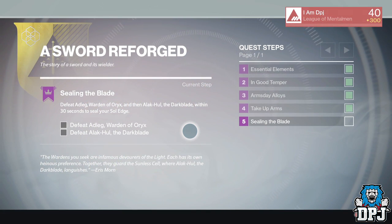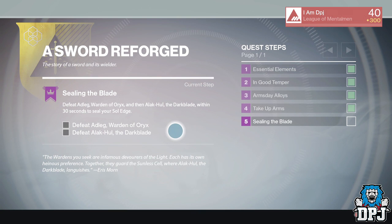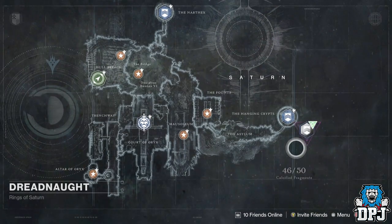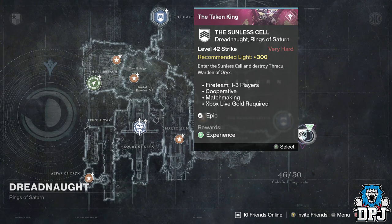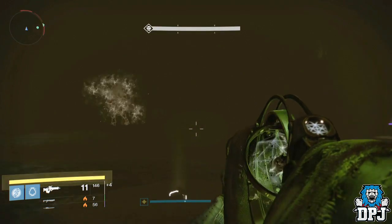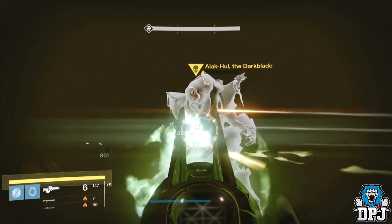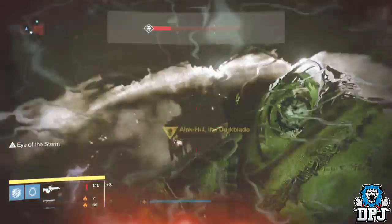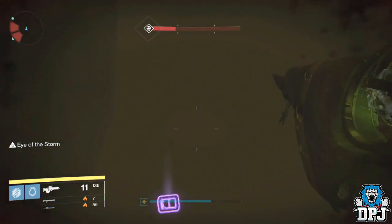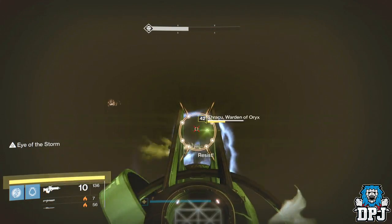The final step requires you to defeat Adelek, Warden of Oryx, and then Alak-Hul, aka Darkblade, within 30 seconds. A special version of the Sunless Cell strike will appear on the Dreadnought with a recommended light of 300, but to be honest it's not that hard. What you want to do in the final encounter is take Darkblade's health down to basically a couple of hits from death, then kill Adelek, Warden of Oryx, who dies pretty easily, then kill Darkblade.